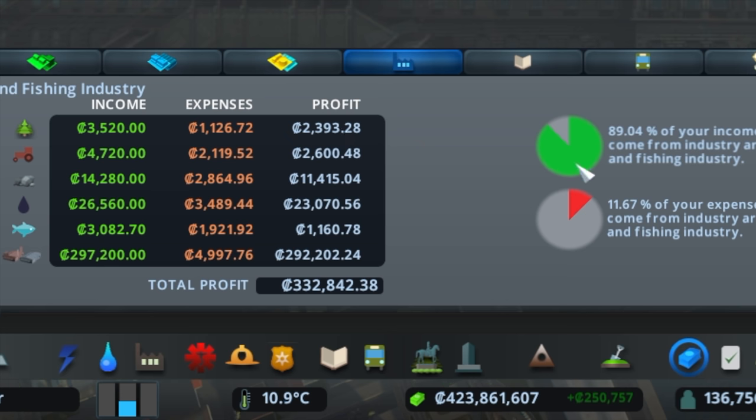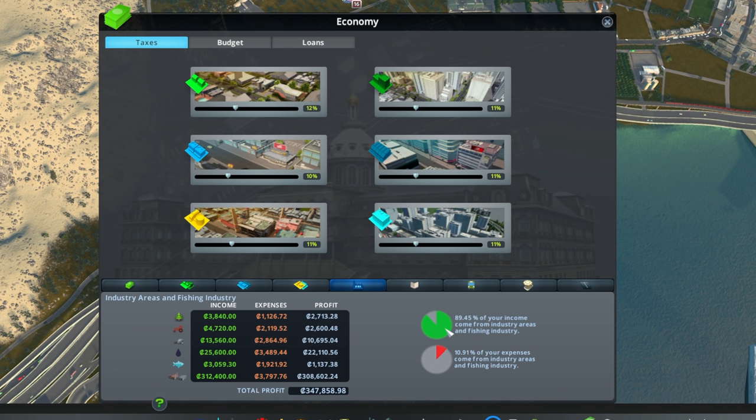Industry makes up about 89%, going up to about 95% of my total income. Most of it comes from the warehouses — over 200,000 Cim currency of profit just from warehouses. That is where the majority of the money is coming from. The next most profitable is oil.